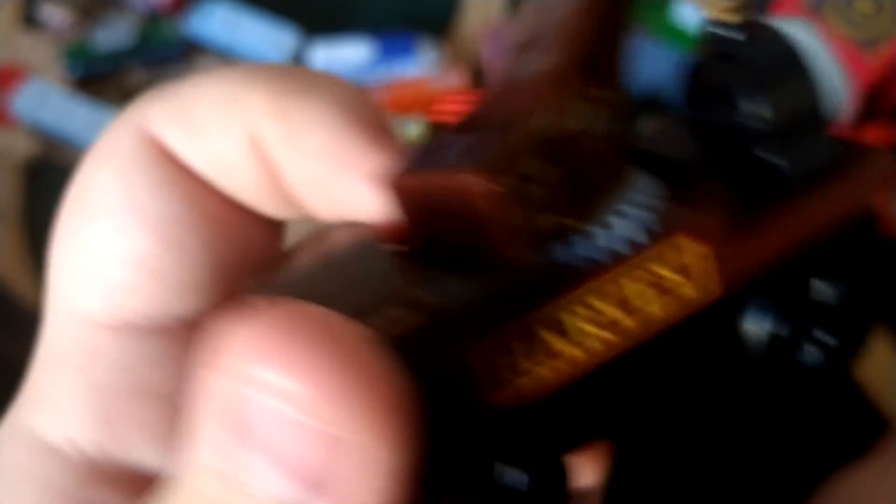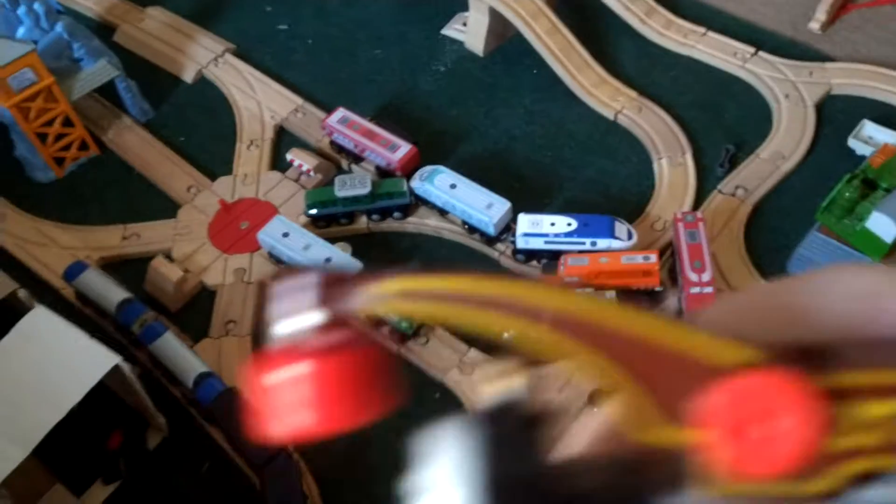Here's this side — it says Harvey. He's number 27. There's his smokebox, and he has a pretty good face. On the other side he has a gear.